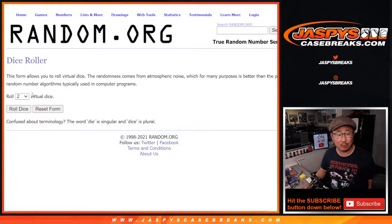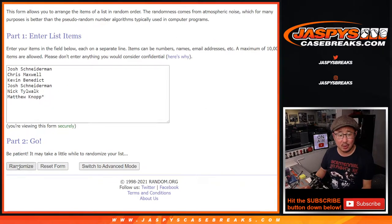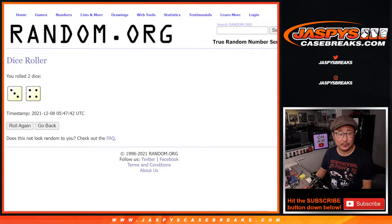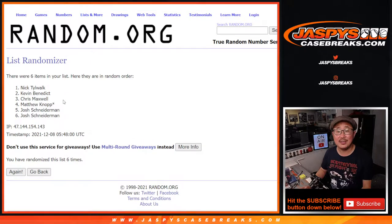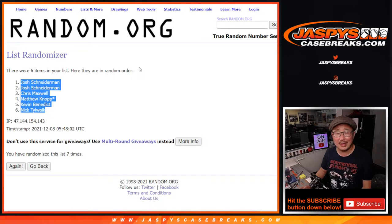Let's roll it and randomize names and divisions — lucky seven times. After seven randomizations: Josh, Chris, Matthew, Kevin, and Nick.